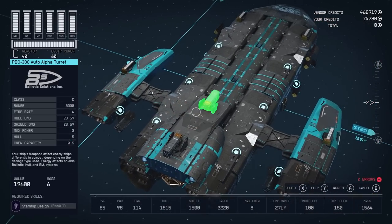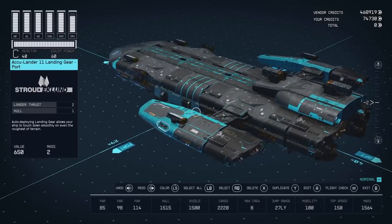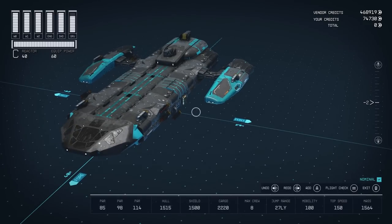For the fourth and final turret, I decided to use a forward-facing turret. There we have the complete build. All systems nominal.